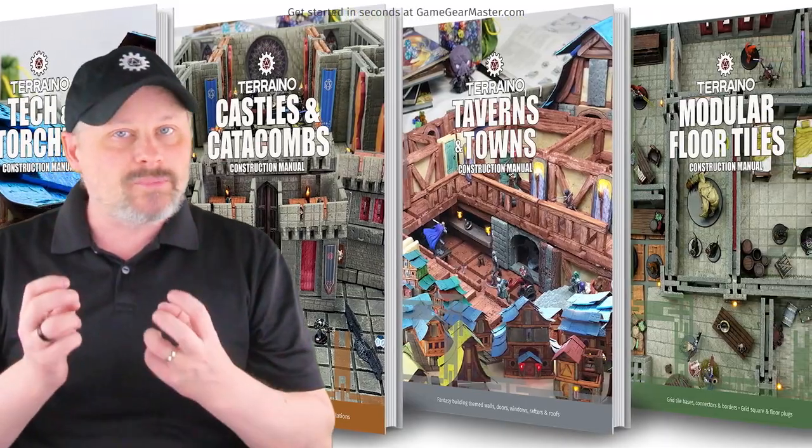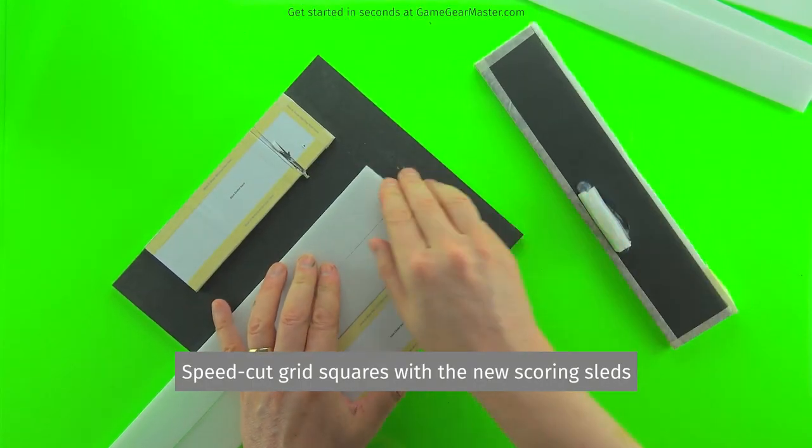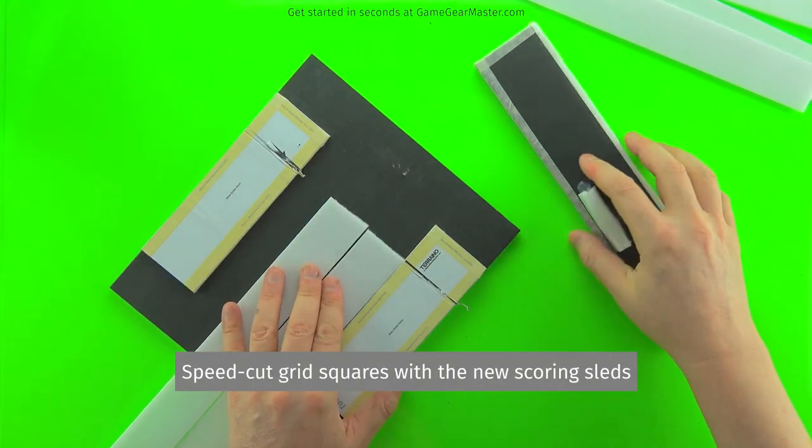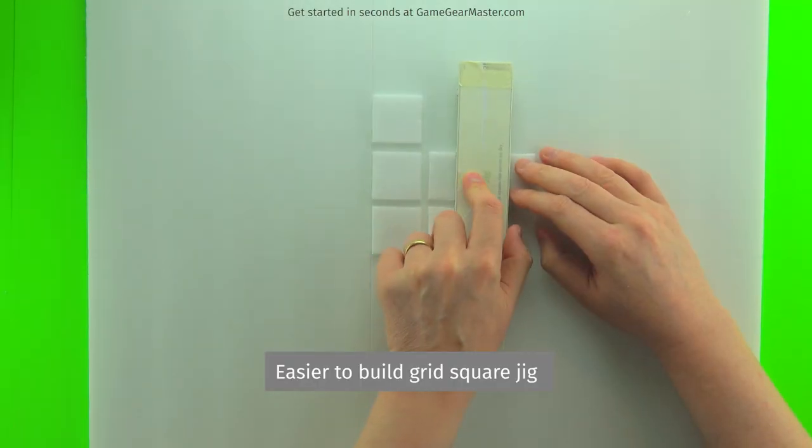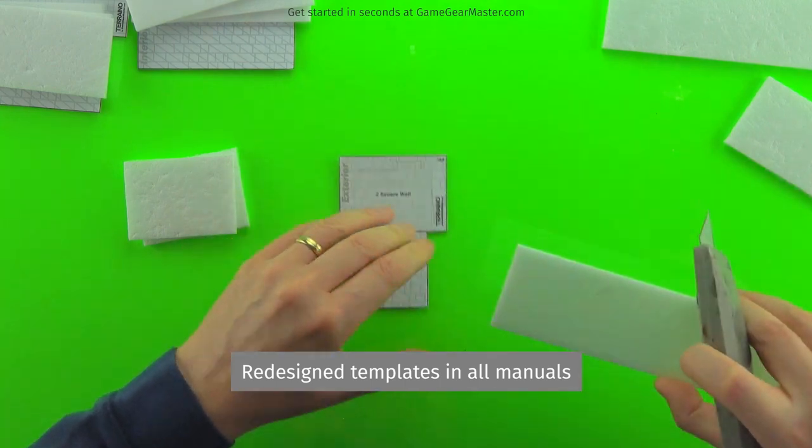What has changed is the way we build those pieces and the tools we use to build them. Version 2 is a big rethink on all the things that are in the Terreno ecosystem. Basically, what it came down to was trying to find a better way to make Terreno.